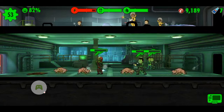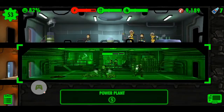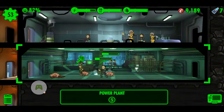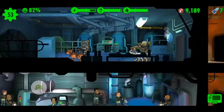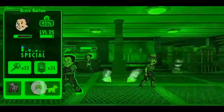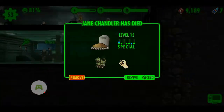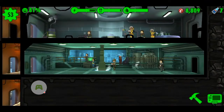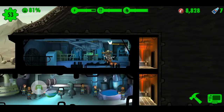This is the mole rat attack and my dwellers are having a hard time destroying it — they are very low on health and I needed backup. Oh no, oh no, oh no — someone's gonna be dead. I revived her for 300 caps and all is well, all is well.